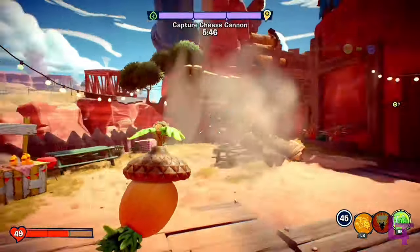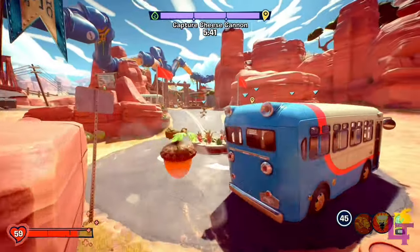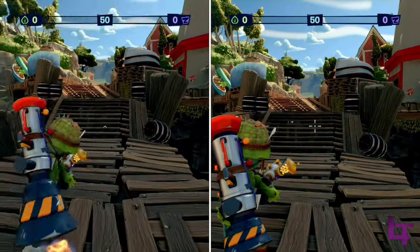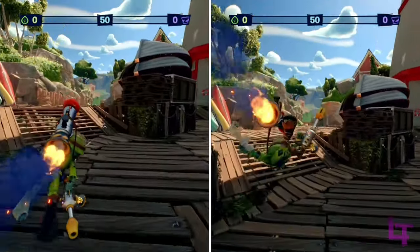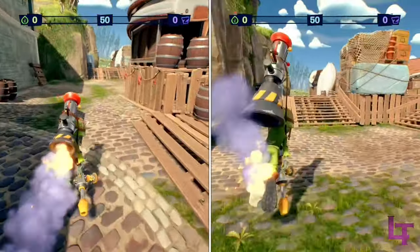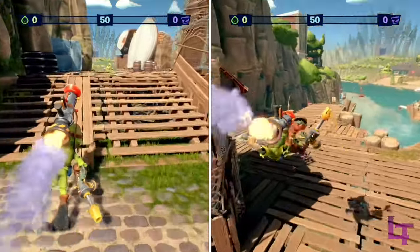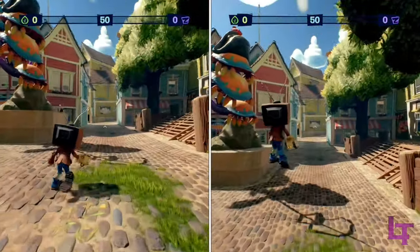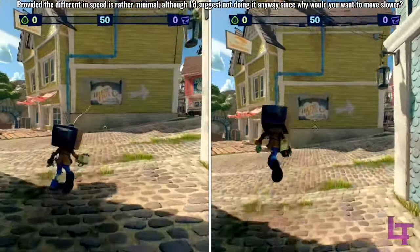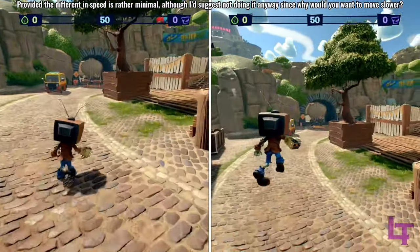Another thing is the common tactic of sprinting whilst jumping, which is said to increase your overall movement speed. In most cases, I can confirm that this tactic is actually a viable strategy, even if the speed increase is barely a minimal difference. However, like before with Citron, there is an exception here. This time the exception is TV Head, where jumping whilst sprinting will actually slow him down. So under no circumstances should you ever jump whilst sprinting with him — just stick to normal sprinting.